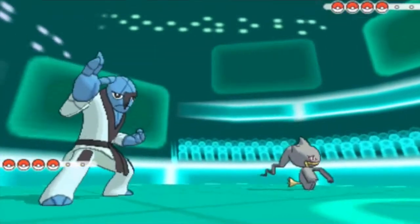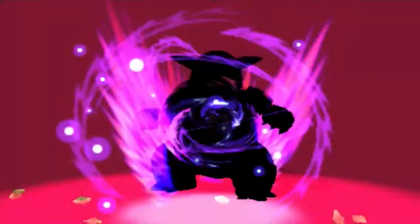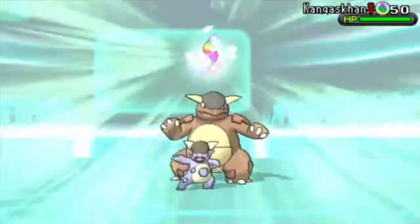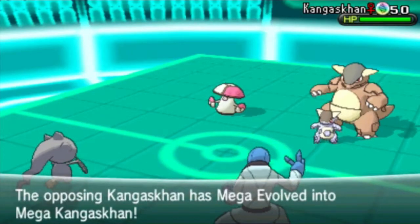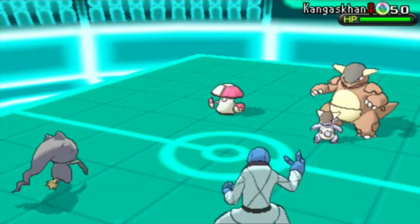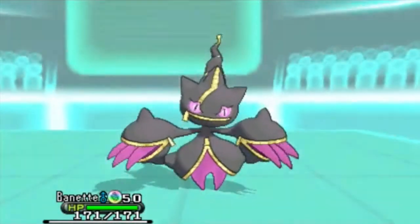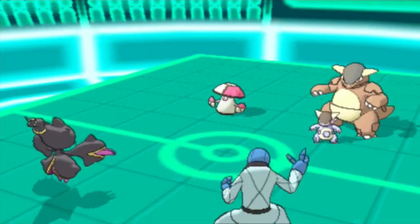He's going to start off with Kangaskhan and Amoonguss, and I'm going to start off with Sock and Banette. He goes straight for the Mega Evolution with his Kangaskhan, which I expected. I'm thinking he may go for a Fake Out, so I don't want my Sock to be faked out and break its Sturdy. So first turn I go with a Mega Evolution with my Banette and I go straight for Protect with my Sock just to avoid any incoming Fake Out.